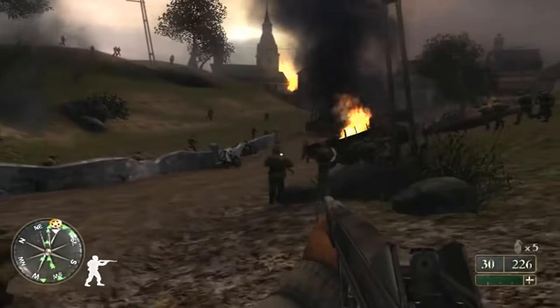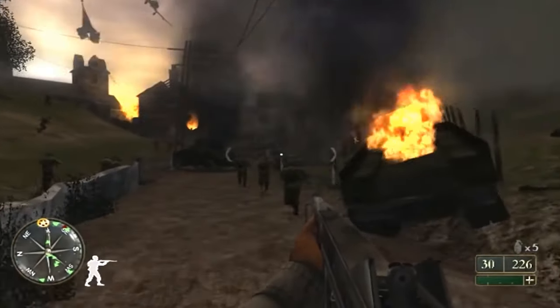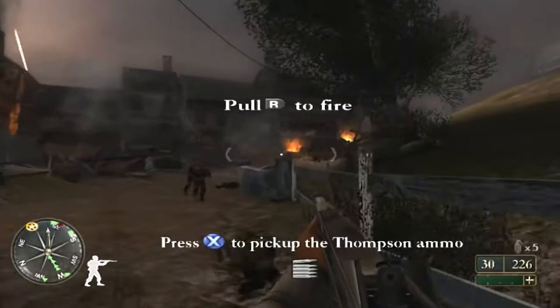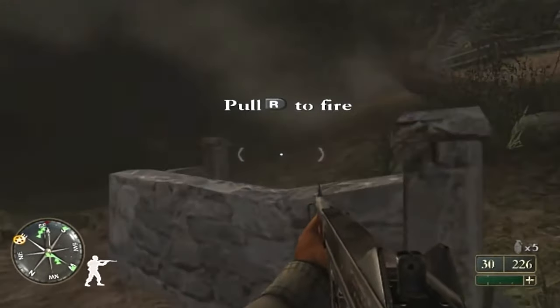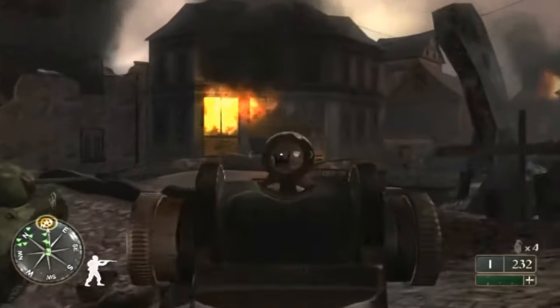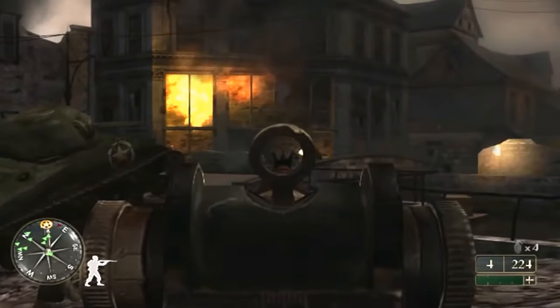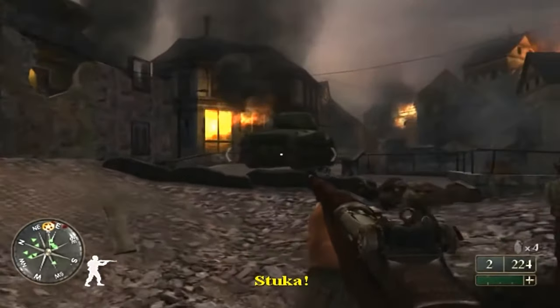Finally, the last Call of Duty game to focus on World War 2 is COD: Big Red 1. This is also based mostly on the final parts of the war and has players control US soldier James Culver. Interestingly, the major battles that Culver fights are more than just infantry missions, incorporating both tanks and aircraft.